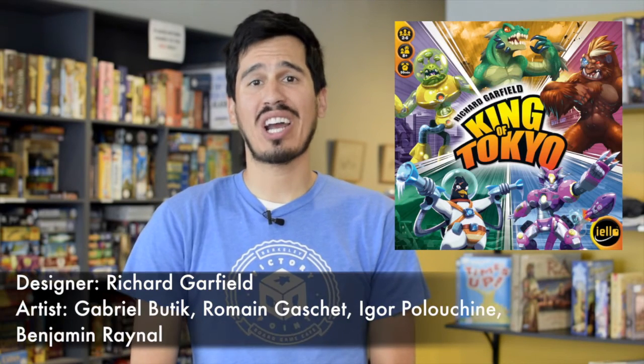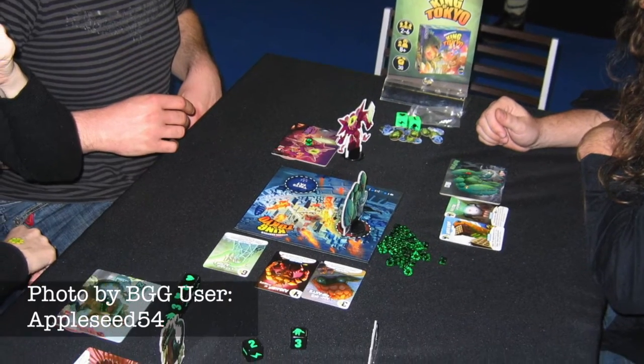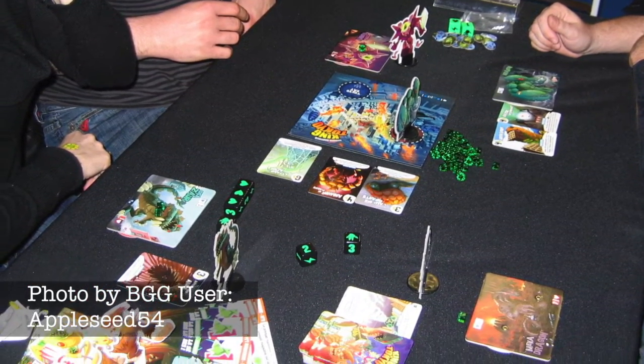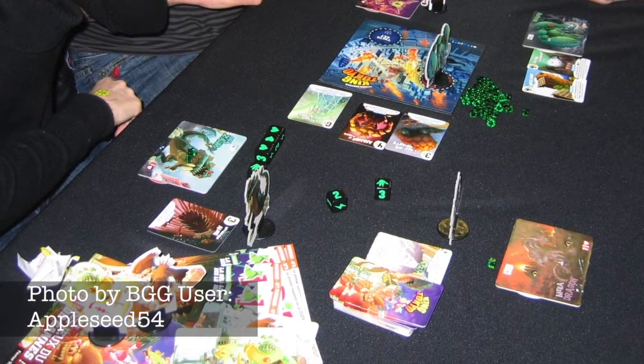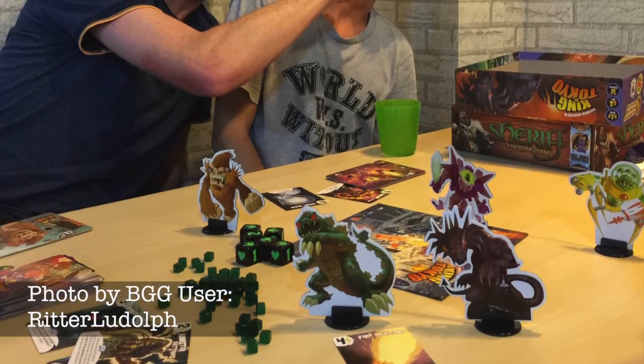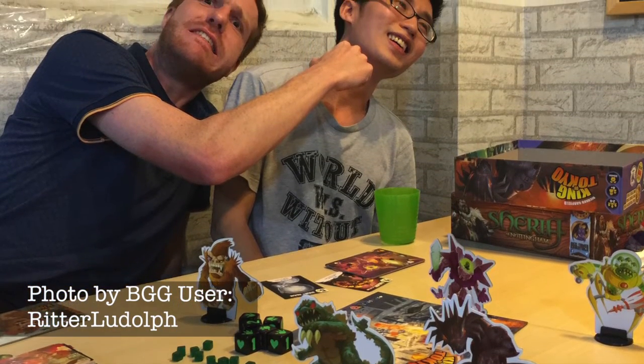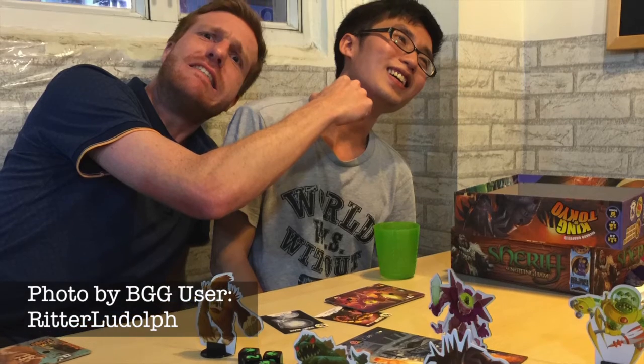With a theme almost every child can get behind and great art, kids are going to actively want to like King of Tokyo. In this Richard Garfield title, each player controls a Kaiju style monster attacking Tokyo — the question is whose monster will end up being king of the city. You'll find that out by rolling satisfyingly chunky dice, attacking other players, replenishing your health, and earning those all-important victory points. The rules are a simplified version of Yahtzee, making it easy to learn and a proven formula when it comes to entertaining kids. There's almost no going wrong with this great title.